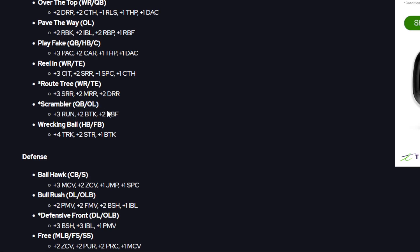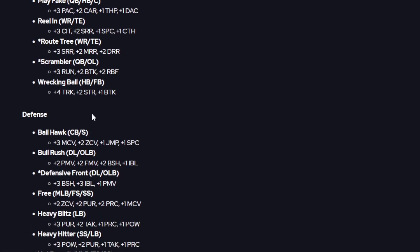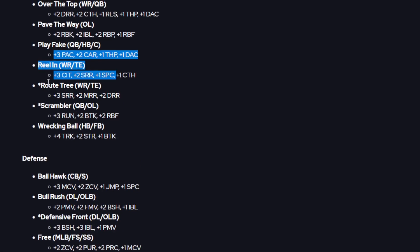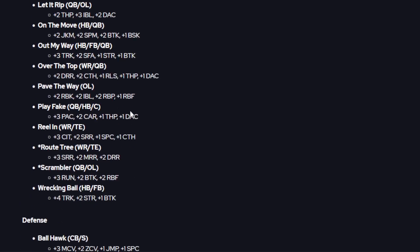Scrambler for quarterbacks and offensive linemen gives plus three to throw on the run, plus two to break tackle, and plus two to run block finesse. Wrecking Ball for all backs gives plus four to truck, plus two to strength, and plus one to break tackle. Overall these are solid items — Route Tree and Reel In are standouts, and Iron Wall is a good one especially if you like to pass.